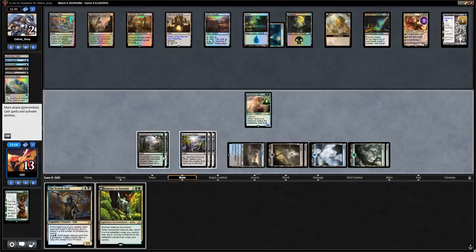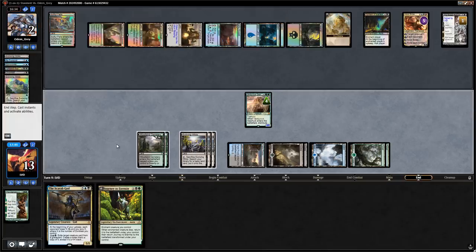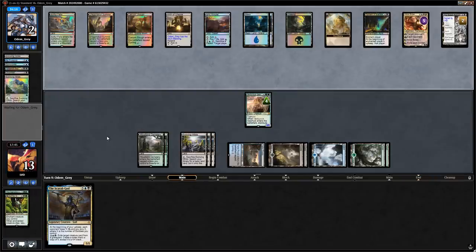We'll play Faded Pools and say go, then discard Journey to Eternity to Eldest Reborn. Let's hope our opponent didn't pick up removal for Gearhulk and doesn't top-deck any of our good cards to deal with an 8/8. There aren't too many answers — maybe Nicol Bolas' minus plus another damage-based removal spell, or another Doomfall.